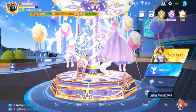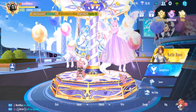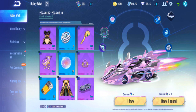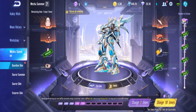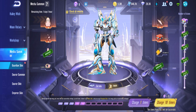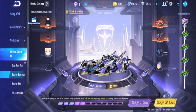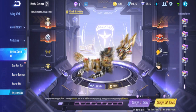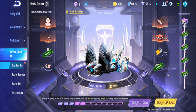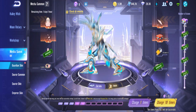Okay guys, I'm back in Garena Speed Drifters on Bunny's account again, and we're doing another gacha. The gacha today is the mecha summoning with 2 EXC skins — not 1, but 2 EXC skins: the Guardian skin and the Emperor skin. We'll start with the Guardian skin first and see how much it costs. If we have enough, we'll go for the other one.